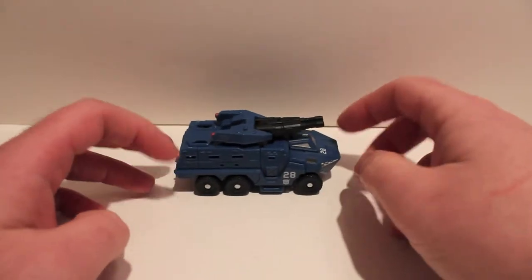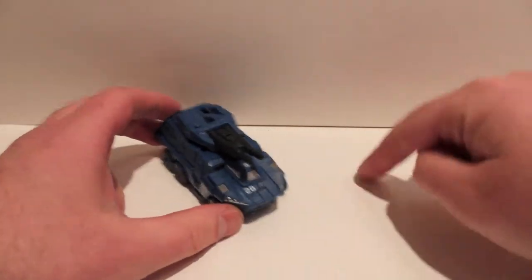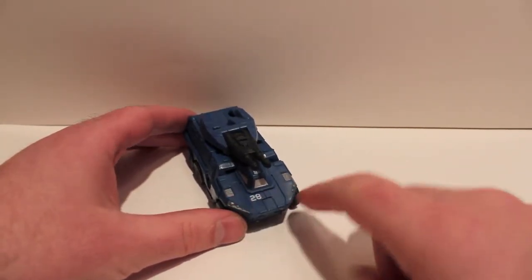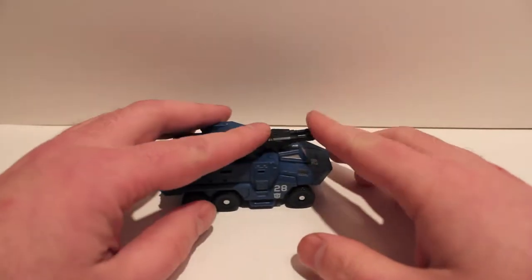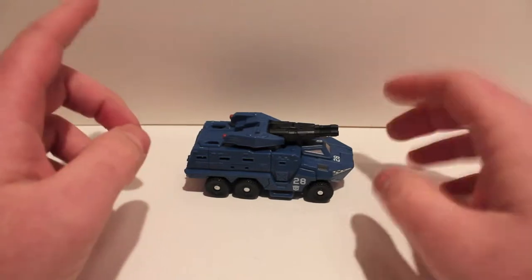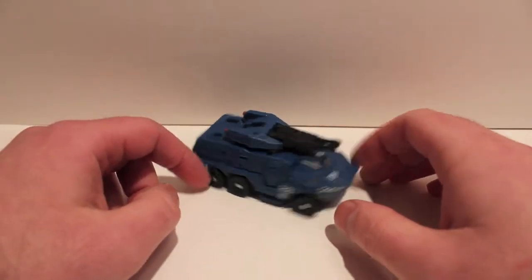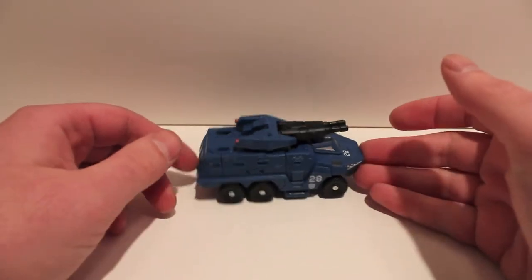He also goes with Sea Spray - Sea Spray is molded with an angled cut in the cab or carrier section so that Breacher can kind of walk into him and drive around with him. I also have his repaint, which was done in the GDO Generations line as Brawl, which I don't get because he's not a tank and Brawl is a tank. This guy is like an APC - an armored personnel carrier.